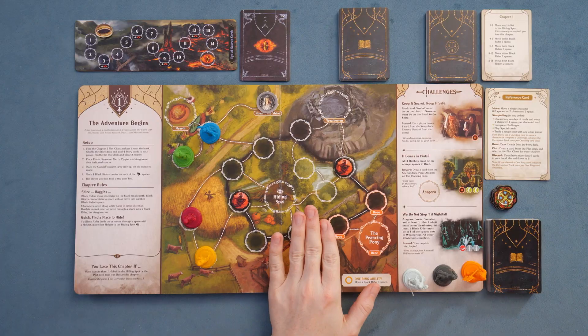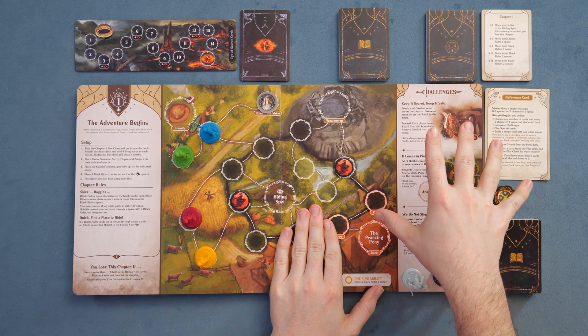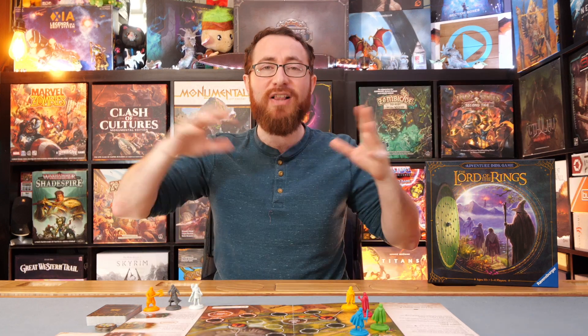The Lord of the Rings is a one-to-four player storybook experience. The general idea of the game is you're going to be playing through eight different chapters. Each chapter is a page. After I explain how to play, I'll flip through a few with a minor spoiler warning so you have time to avoid it if you want to.